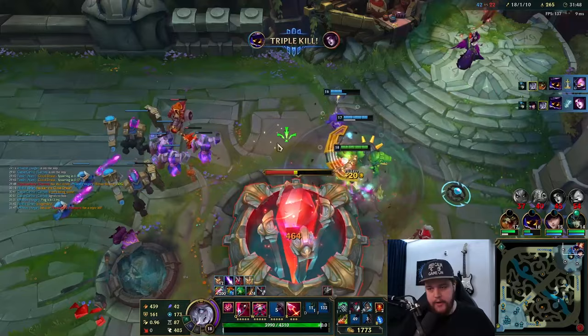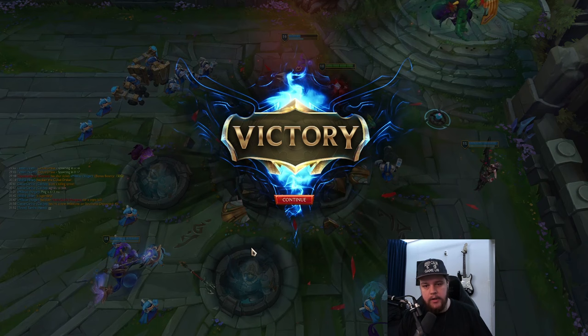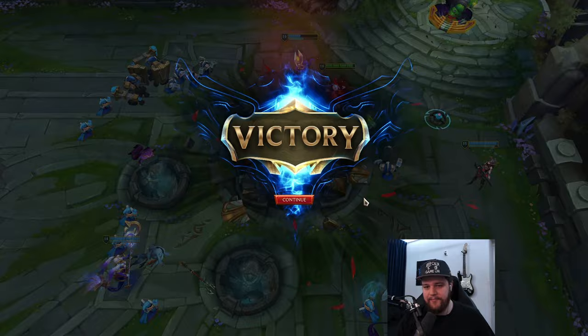Damage reduction through the Miss Fortune ultimate there. As you saw I was able to sustain very easily because what I'm basically doing is using my Blood Frenzy and tapping it quickly to get the second part healing, then Gorerinker healing, omnivamp healing, and your E gives you healing too. There's a lot of sustain tools but yeah, that is it for Briar.